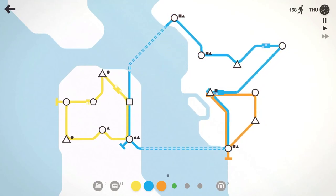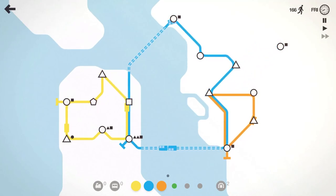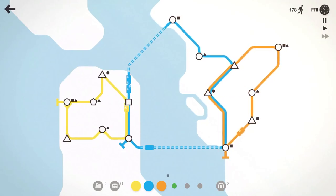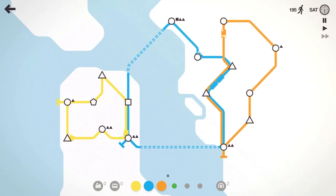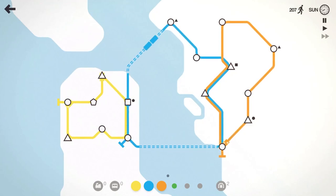Get the blue line involved there. And then we're going to take it off this circle here and have the orange line run up and get this circle, and we'll hook it into this triangle. Make that a little more manageable for the two. That orange line is picking up a lot more work relative to what it was doing just a few seconds ago — it's going to help that blue line move quite a few passengers.